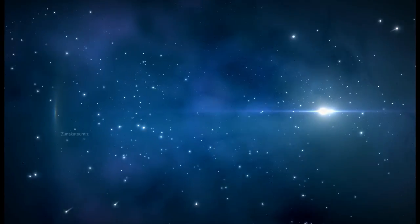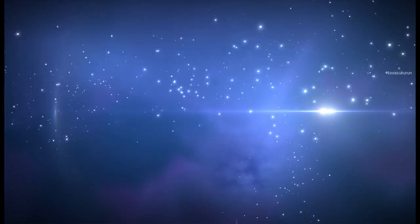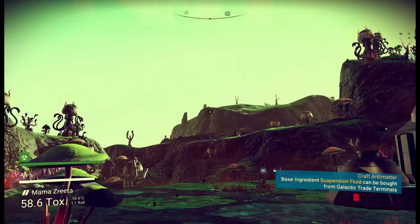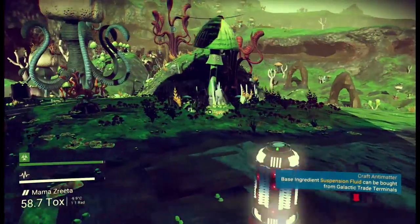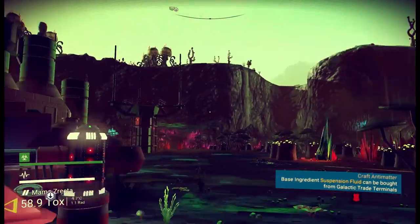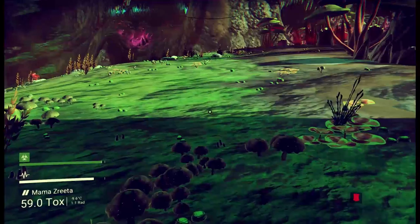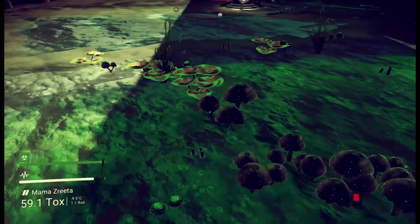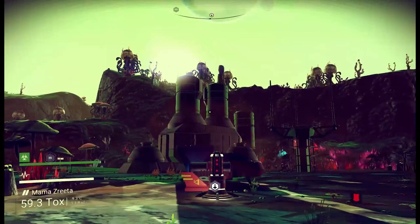This comes from a sun, right? The sun's streaking past. Why is there lens flare there? Hey guys, and welcome back to the toxic planet, Mama Zorita. We are being rained on in No Man's Sky, watching these beautiful shadows go across the planet's surface here. Yeah, that's real smooth.